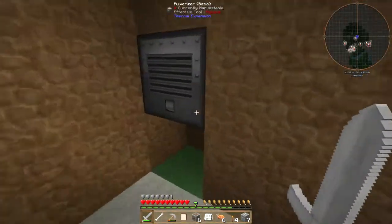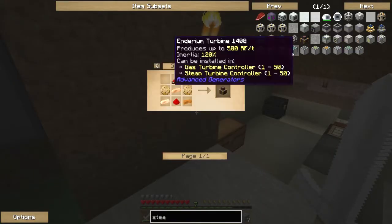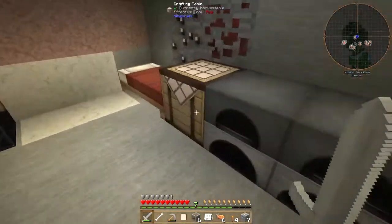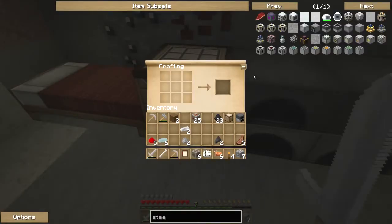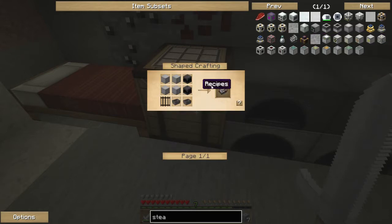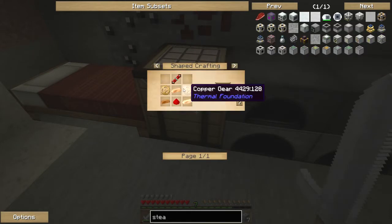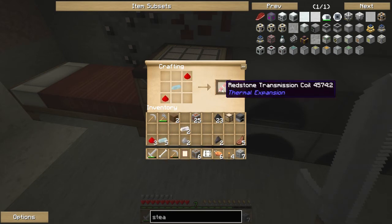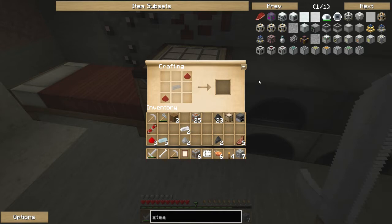Let's take some redstone and some silver. We need the transmission coil, so let's go to a crafting table and do this. Then I can power it and we'll be doing well. There we go - boom! That's the transmission coil sorted.